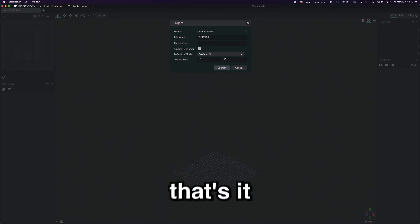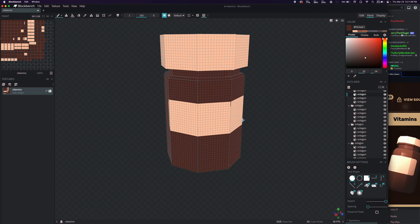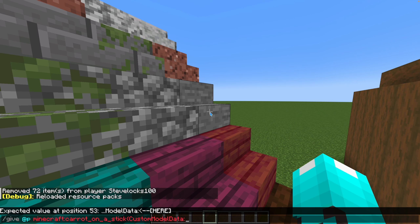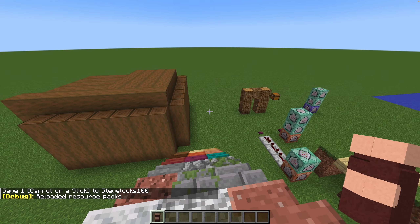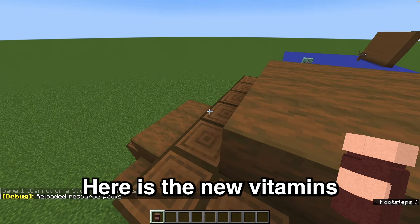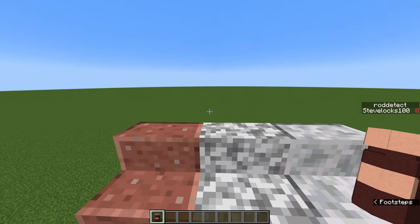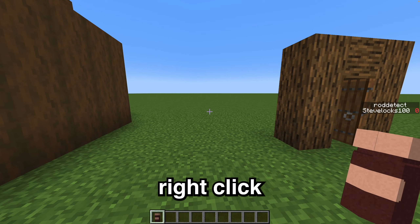The first item I want to do today is the vitamins — very easy to do. All I have to do is create a couple of circular shapes and color it. That's it. That is a very nice looking model. So now if I give myself custom model data, I'll stick with 102. Something has gone wrong — too many commas. Sure enough, here are the new vitamins.